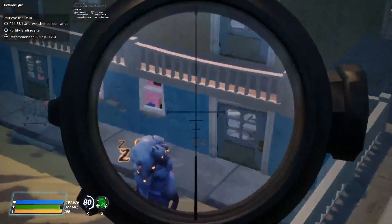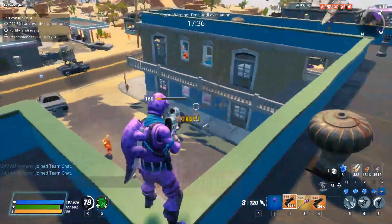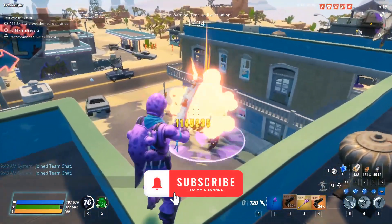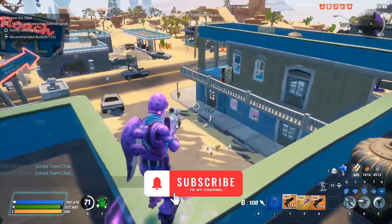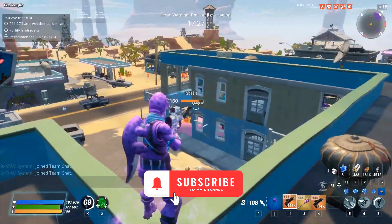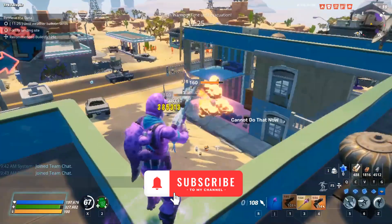Butt Shot. This weapon is useful against Mini Monsters. Since it doesn't use resources like batteries, I think that weapon is a good option to kill a strong husk at any zone with high power level.